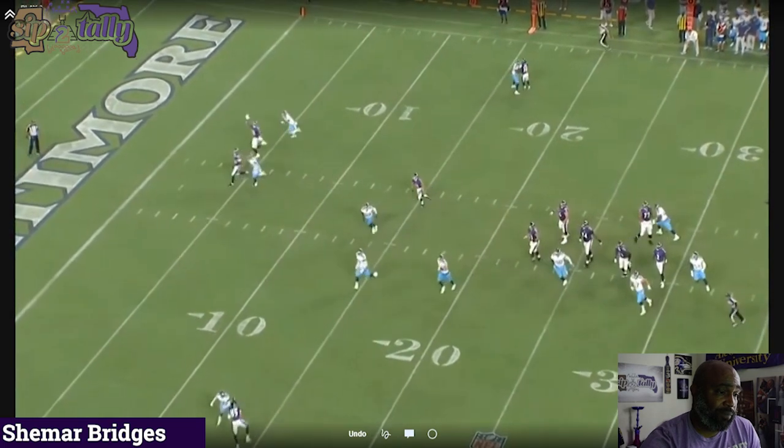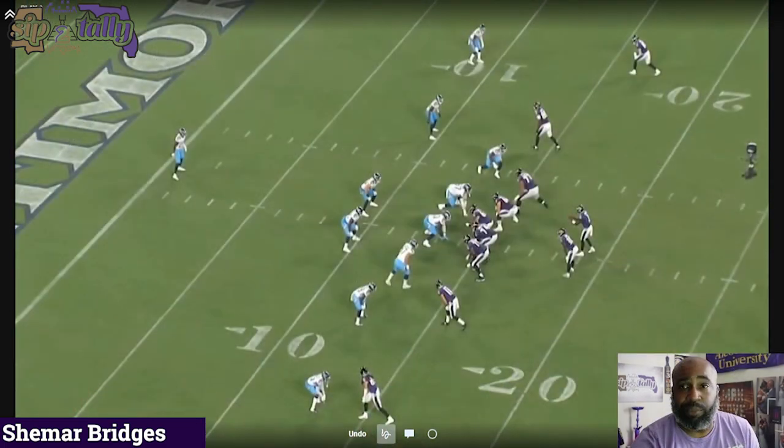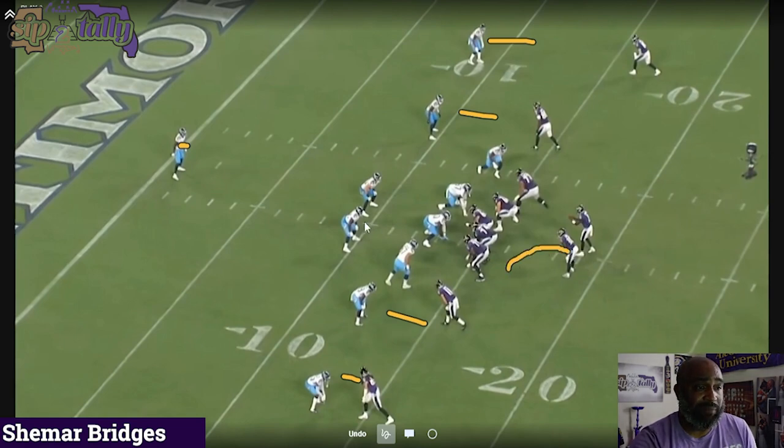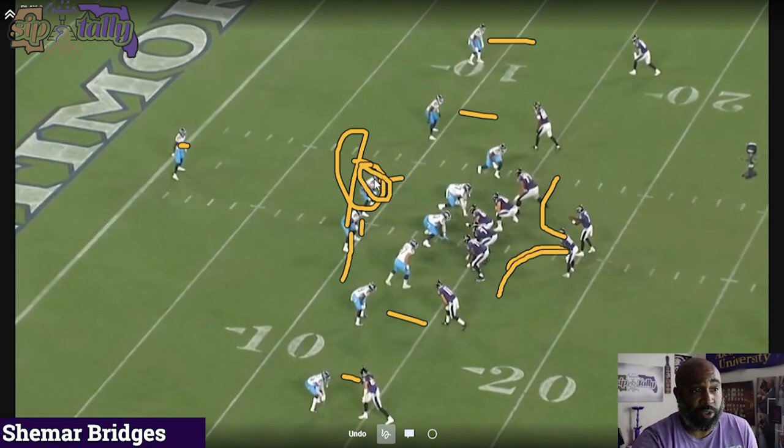Just get open and make sure you get the first down. Again, win your individual matchup — that's what you want a good receiver to do. You got a cover-one look with that corner on him. You've got the free safety here who's probably going to try to read the eyes of the quarterback and make a play on the ball. If the back goes out one way, that linebacker takes him; the other linebacker takes him the other way. Whichever one doesn't have the back will sit in the middle of the field and act as a hole player or spy on the QB, watching for shallow crosses.